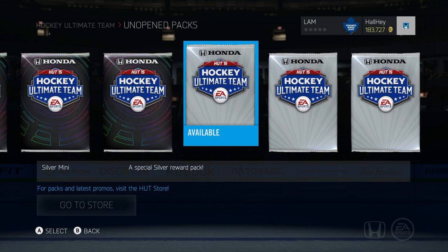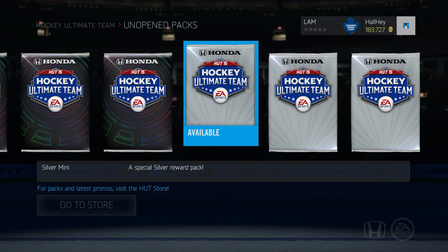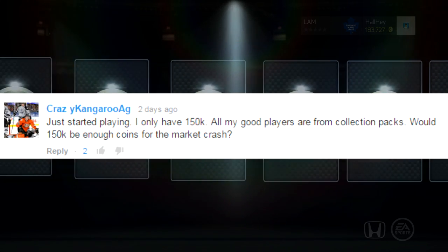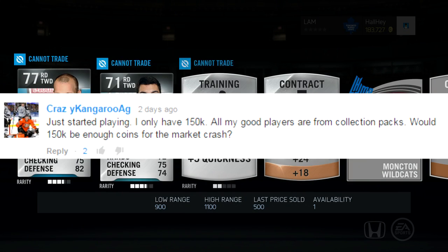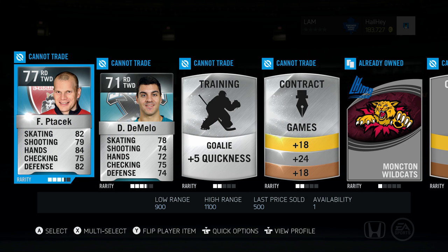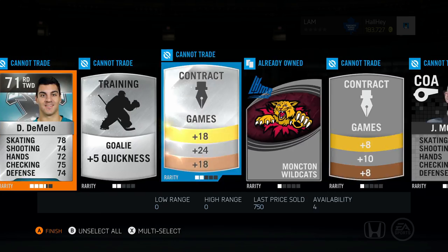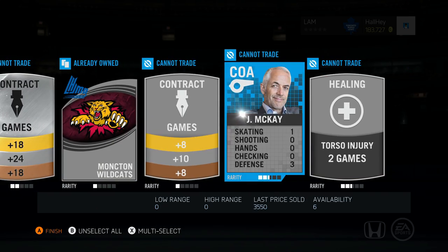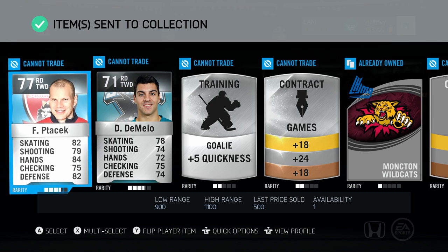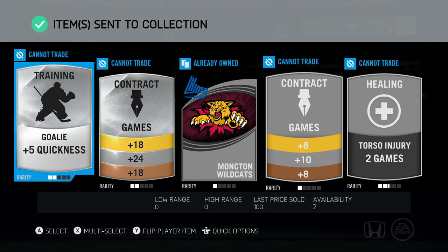I'm going to start opening these packs and answer some frequently asked questions from my last video. The first question was about coins for Team of the Year — is 500k enough, is a mil enough? We got Pacheck de Mello — I'll take anything I can use for collections. McKay, I'll keep McKay.